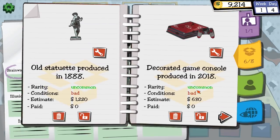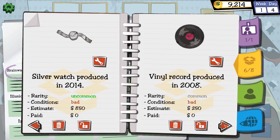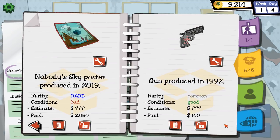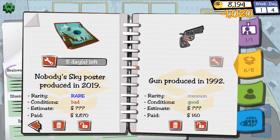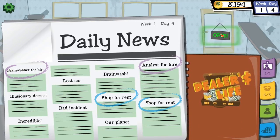Speaking of the restorer, how do you work? I find the Nobody's Sky poster in my inventory and ask if we can repair it. Yes! But it'll take five days and a thousand bucks. Phil, you better be laminating this thing with gold for that. I should probably have restored the gun instead — that was probably a smarter move. Oh well, we'll open up the shop.